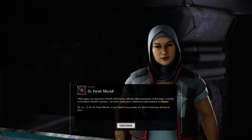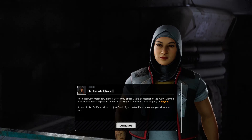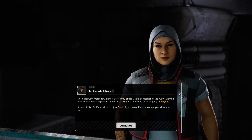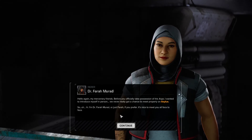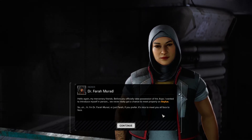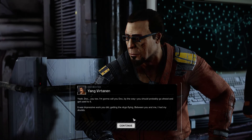We have gained the Argo, and Lady Arano has established our new ship. Dr. Farrar Murad — hello again, my mercenary friend. Before you officially take possession of the Argo, I wanted to introduce myself in person. We never really got a chance to properly meet on Axlis. I'm Dr. Farrar Murad, or just Farrar — or Doc, if you prefer. It's nice to meet you all face to face. I'm going to call you Doc, by the way — you should probably go ahead and get used to it.